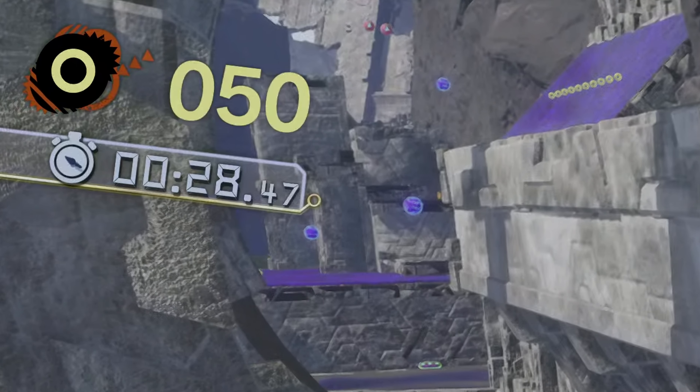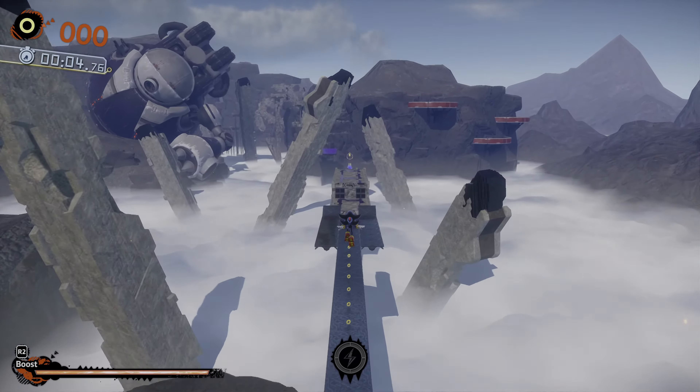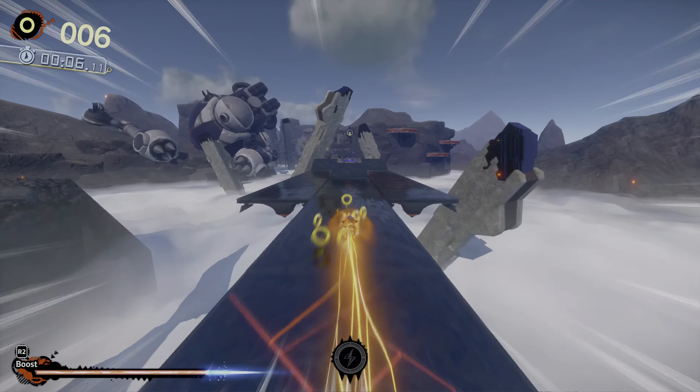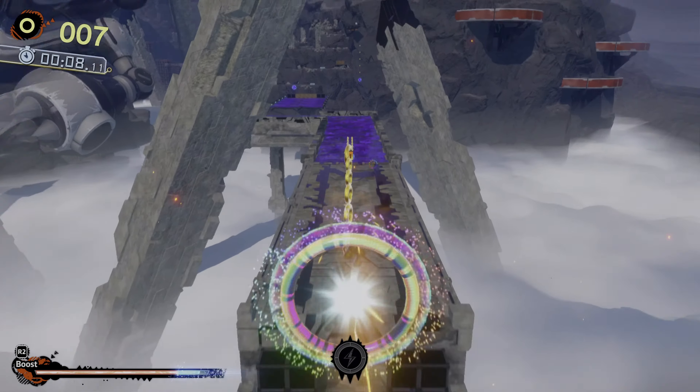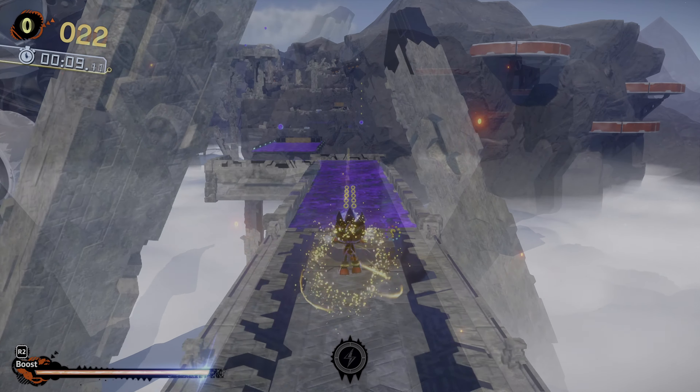To start, you'll want to prioritize collecting at least 50 rings — that's the minimum you need to use the Doom Wings. To do this, you'll first want to quickstep to any of these ramps with either the L1 or R1 buttons, or whichever is the equivalent on your controller.